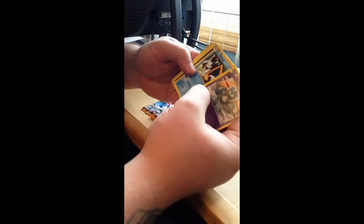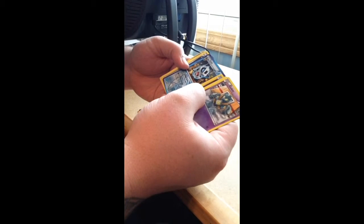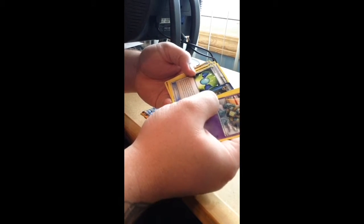We have a Gullet, Snorunt, Exeggcute, Druddigon, Tynamo, Glalie — I hope I'm saying that right — and a Rare Candy.